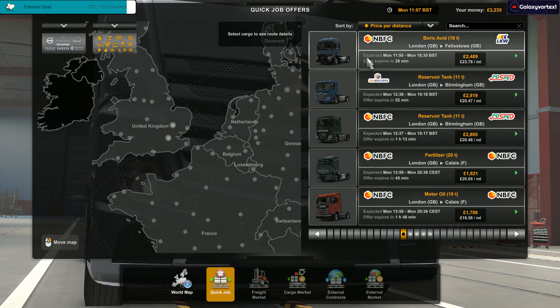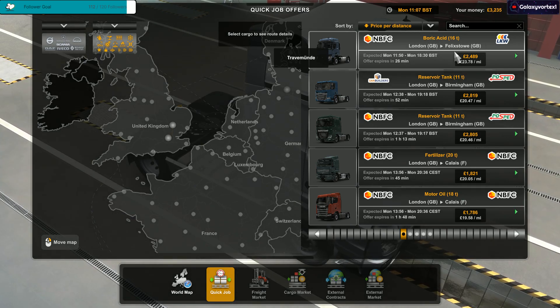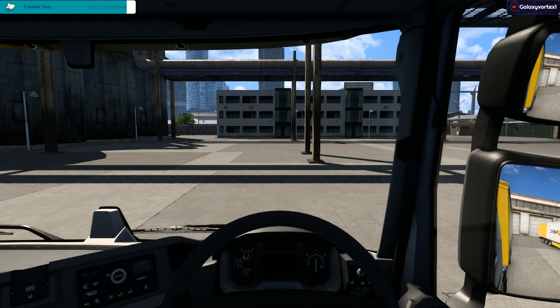So we've added some mods and workshop items into the game. When we left off, the job was Boric Acid from London to Felixstowe for £2,500, so let's take that job. This is the only thing when you add workshop items — you want to make sure everything works and is up to date with the current game version. If you add any workshop items, make sure they don't clash with old ones. If you're going to remove any, make sure you don't have them on your vehicle or trailer when you remove them, otherwise it could crash your game. Because we started fresh without any mods, adding all of these shouldn't affect it at all.